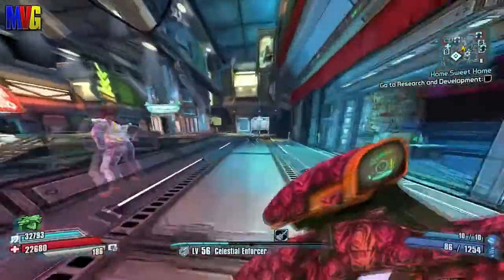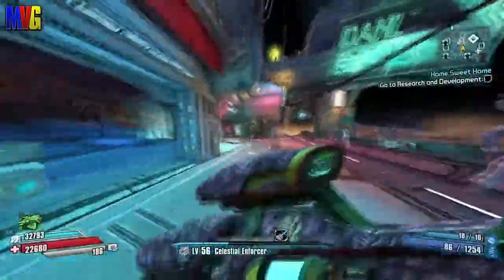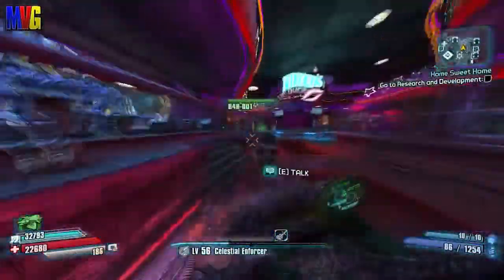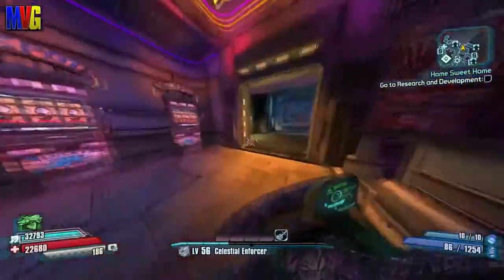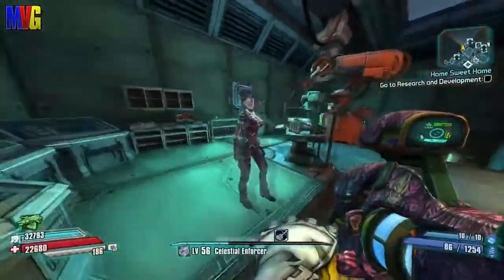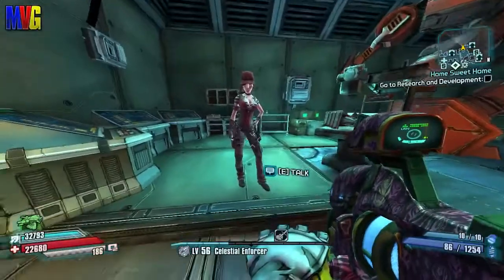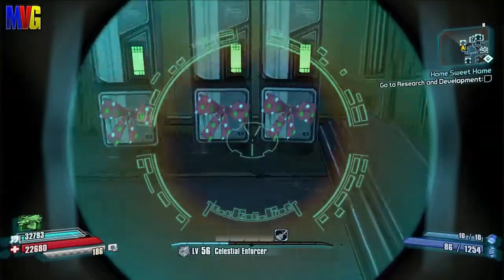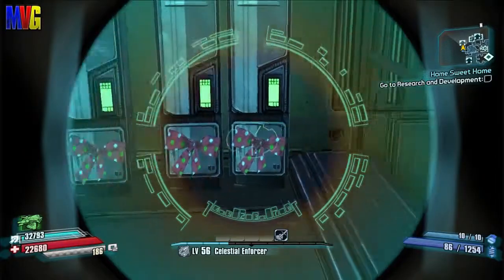It is Christmas time and they have started to put in some of the Christmas effects. As you'll see, I'll go in here and there are some little things. There are lockers and such that have ribbons on them. Moxie is here and as you can see there are little ribbons down here on the lockers.